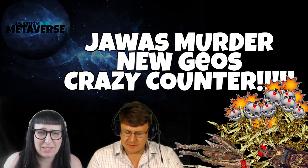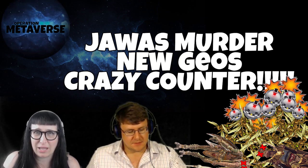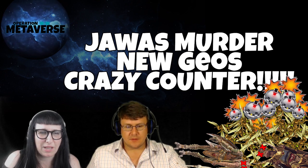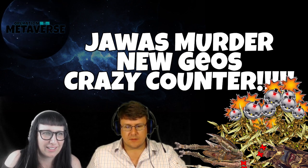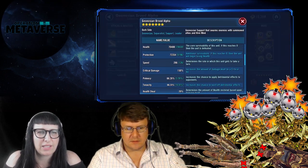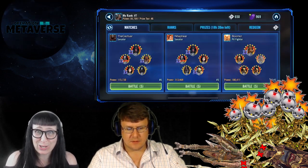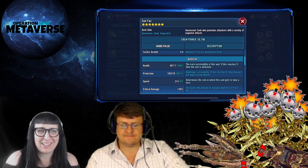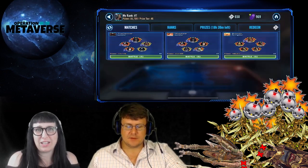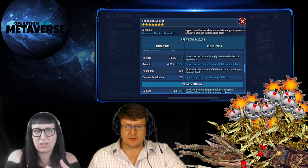We're super excited to have you walk us through this team. It is literally the most fun team that has ever existed in this game, hands down — prove me wrong, people. You actually sent this video around this morning before the Geos got reworked and showed the Jawas taking down the Geos. After the rework you tweaked some stuff and did it again. Tell us first: what are the gear levels of your Jawas, and what are the gear levels of these Geonosians that you're facing?